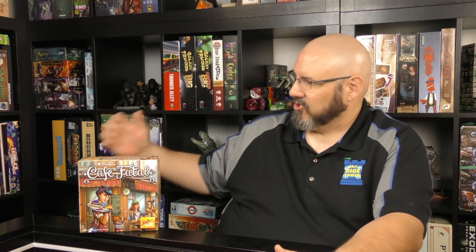Hey folks, welcome back to another review with yours truly Sam Healy. Today we're taking a look at Café Fatale, put out by Zach Zumspielen and designed by Brett J. Gilbert and Trevor Benjamin. This is a dice rolling game where you are fighting over the different morsels that are on tables. The morsels are made up of cakes, cheese wheels, and pizzas — really nice tasting stuff — and you're trying to get the most points at the end of the game. Each type of morsel has a different value of points attributed to it.